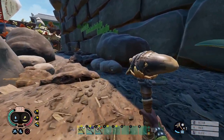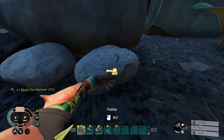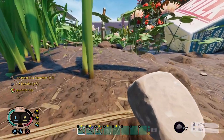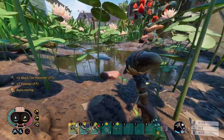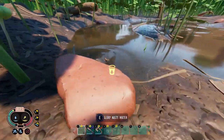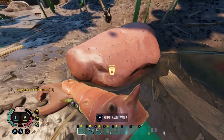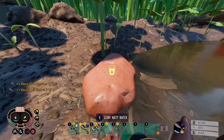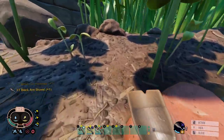You can throw your hammers, axes, and other tools at resources to break them. If you have a hammer and throw it at rocks it will break them. It's useful for getting gum and stuff down from high spots - throwing a shovel up at gum works for that.